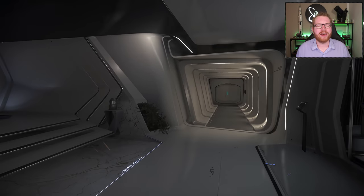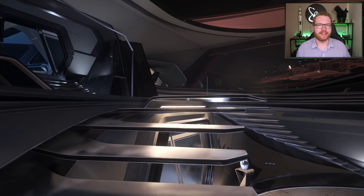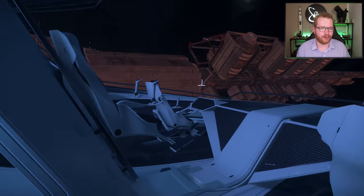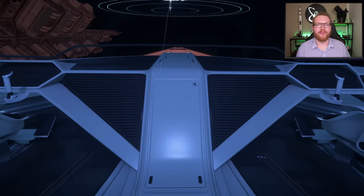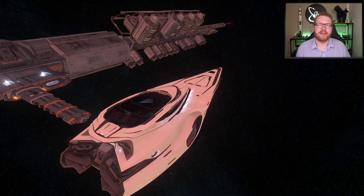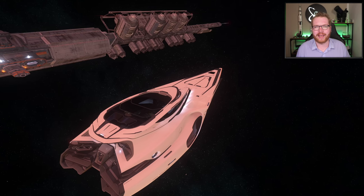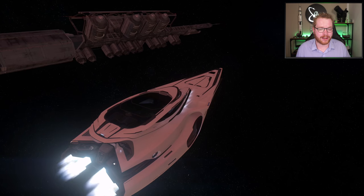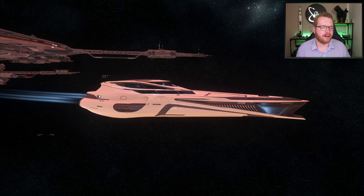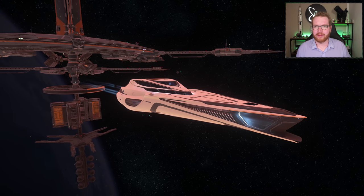Finally, the last and most expensive ship on my list is the Origin Jumpworks 890 Jump. Many of you will have seen this — it's the big luxury yacht with a huge ship interior and landing bays both fore and rear. You can store multiple ships in it. It's an absolutely massive and wonderful ship. I really like the Origin Jumpworks design and the 890 Jump is just a must-have ship for me. I've taken it out for multiple events; it's always fun to bring it out, bring people on board and fly it around the Stanton system — even though it kind of flies like an apartment building, which it technically is. This is available at the New Deal shipyard as well as the Astro Armada for 32,294,500 Alpha UEC, and yes — I got this for in-game money.